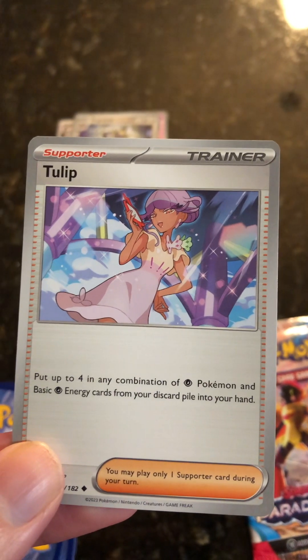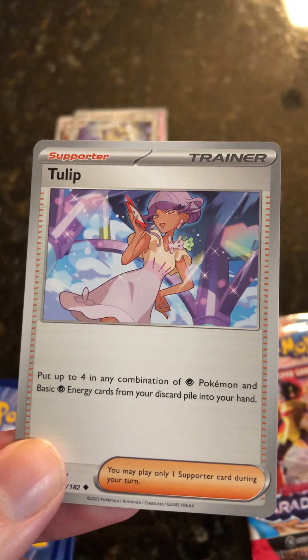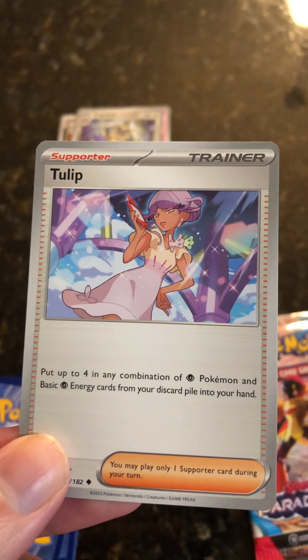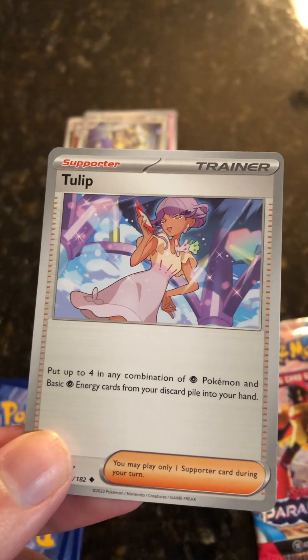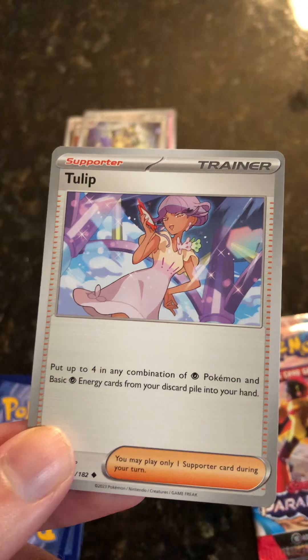Tulip trainer card — put up to four of any combination of basic Psychic Energy cards from your discard pile into your hand. I'm going to give you four Psychic Energy.